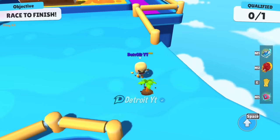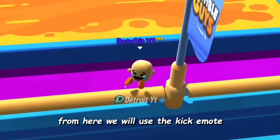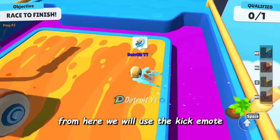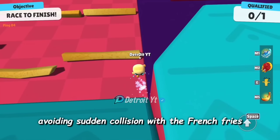This trick is about passing the paint rollers without colliding or falling. First we will move through the side to reach near the paint rollers, then we change the camera angle and position of the player towards the rollers. From here we will use the kick emote, which gives the player a boost, and the player will pass through the paint rollers. We have easily passed through the paint roller.